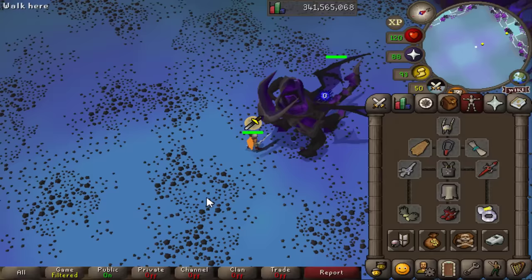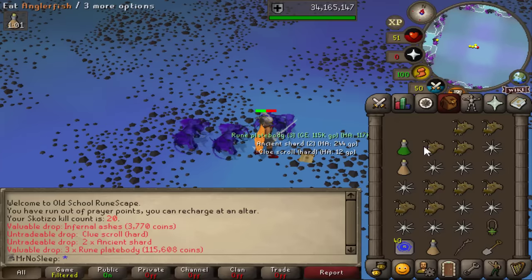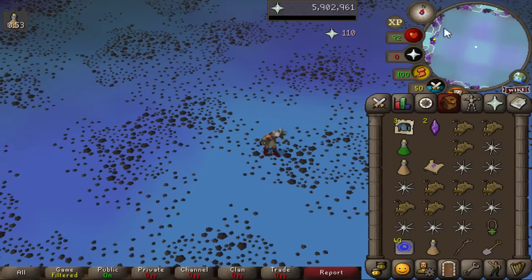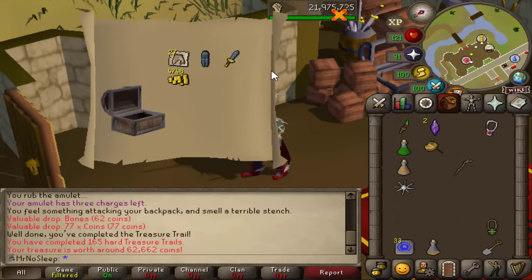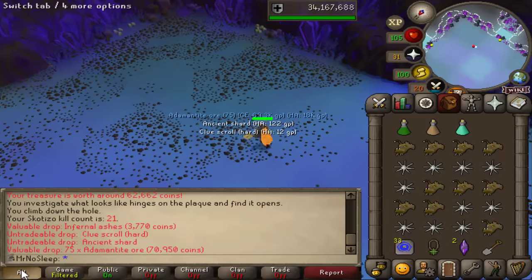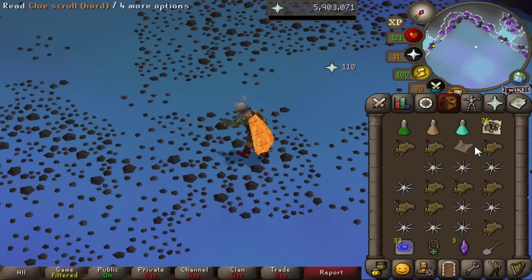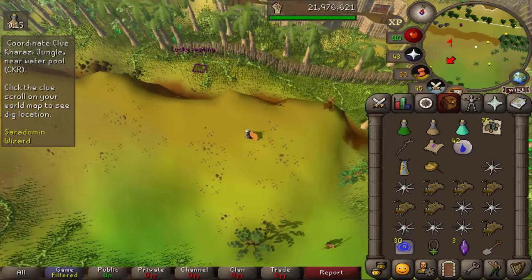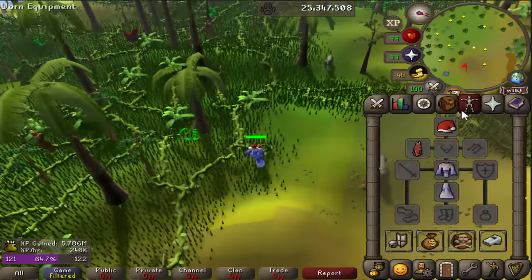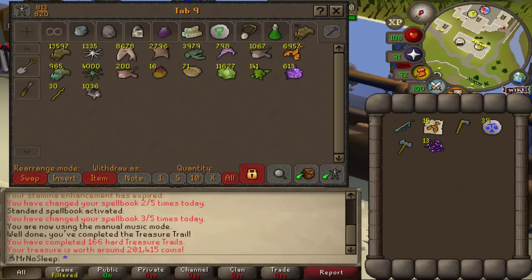Now let's do some Skotizo kills - current KC of 19, aiming for maybe 30. I have 25 dark totems in the bank. First kill gave a hard clue, not an elite, so let's do that for 62k. I'm doing Skotizo not only for the onyx drop (1 in 1000) but mainly for the dark claw to get a colored slayer helm - my favorite one which I don't have on my main. I also want the pet. I scouted a lucky impling on my main and got a staff of air. From the hard clue scroll we get 201k with some nice purple sweets.